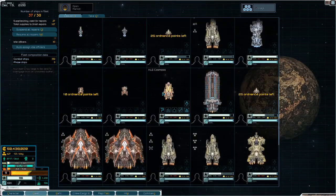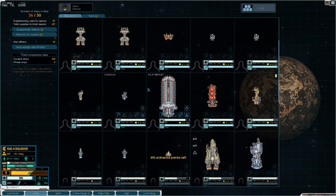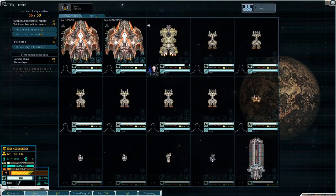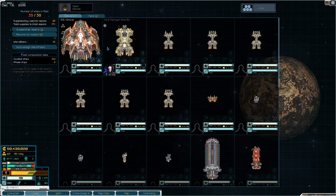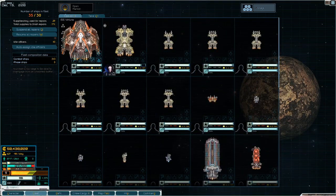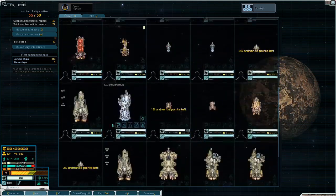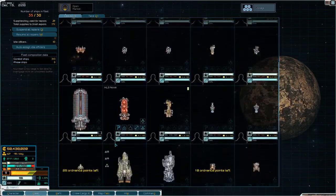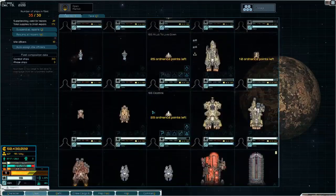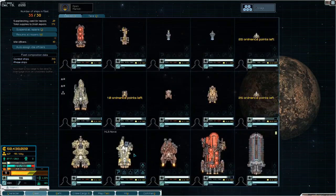Transitioning to the end game fleet: first your freighters get upgraded — the Colossus gets replaced by an Atlas. Your new anchors are Legions. You'll probably only have one capital ship in the very early end game, and that's fine. Your midline starts to fill out more: two Herons, another Aurora, and you can start bringing in missile ships. You can also start adding dedicated PD craft to your fleet.